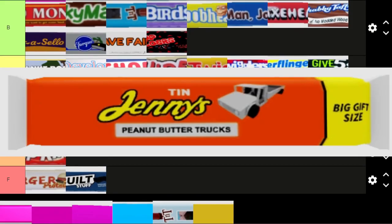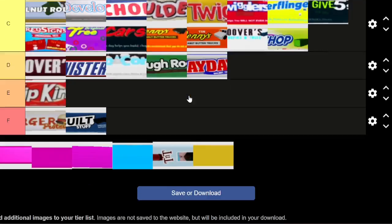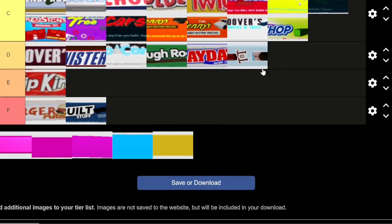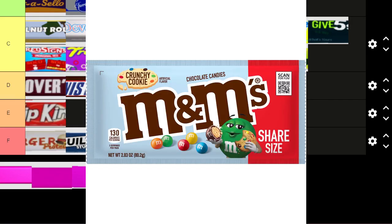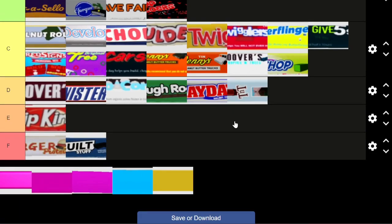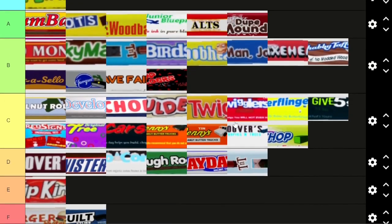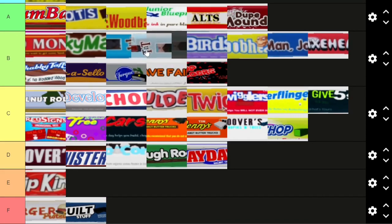Jenny's here is the same candy as before but the white variant — peanut butter trucks. For the same reason I put the other in C tier, I'll put this one in C tier too. TNT Choppy Cherry is a reference to the crunchy cookie M&M variant, so I'll put that one up with the other TNT.